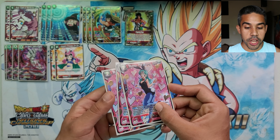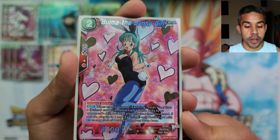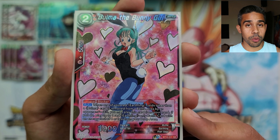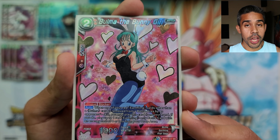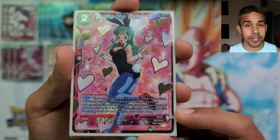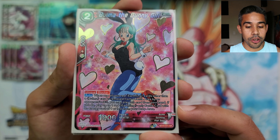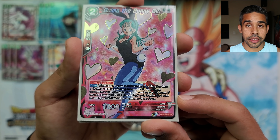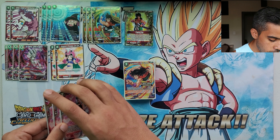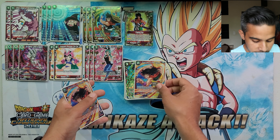Then we have Bulma the Bunny Girl, one of the strongest cards in this deck. Her auto triggers when one of your mono red Earthling cards gets removed from the battle area due to a skill — you're able to bring her from your hand onto the field, then bring back from your drop area one Earthling card with an energy cost of four or less. That allows you to spam out Earthlings that just died. She's a blocker with unique, so you can only have one on the field.